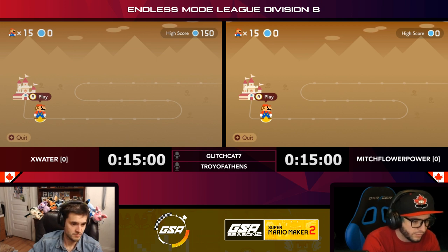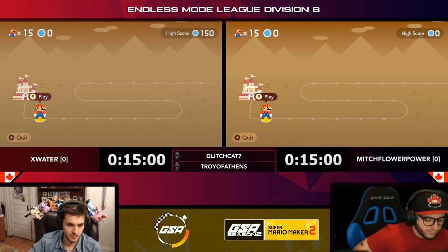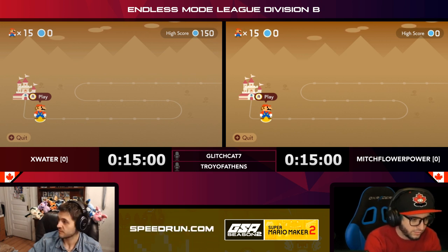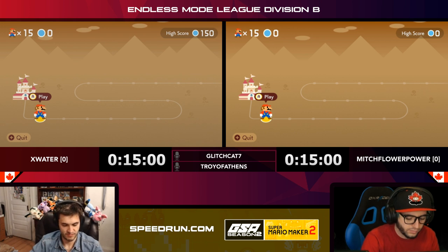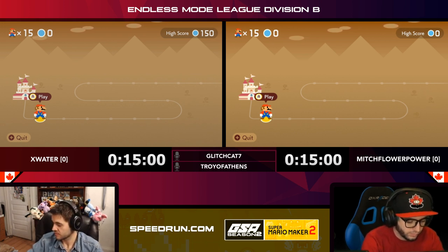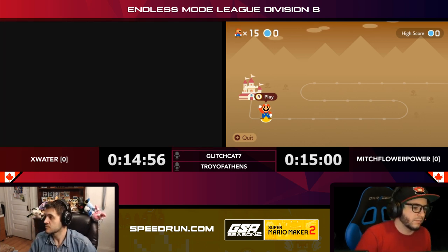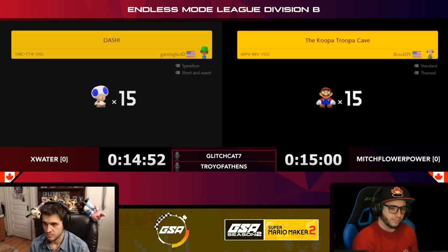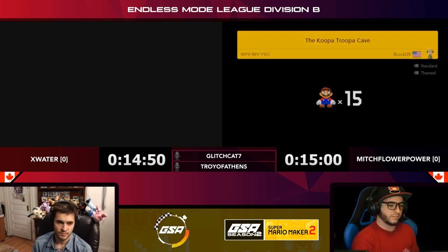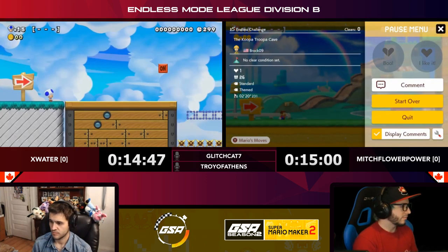It looks like it's going to be a good match. X Water has a high score of 150 on expert, and Mitch has a high score of zero — but that's because he plays super expert and has a pretty good high score over there. He may also just be on an alternate account; a lot of these players have really long expert runs that they don't want to cut short.